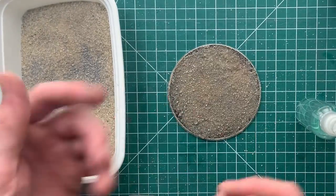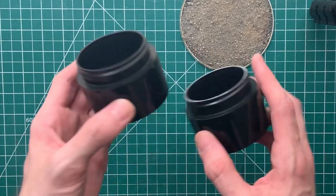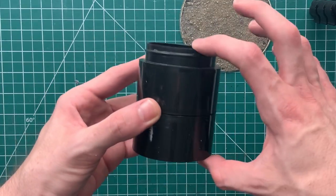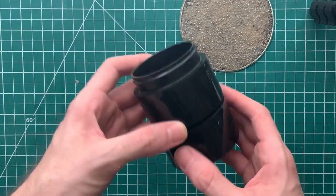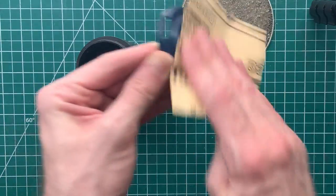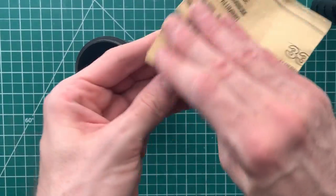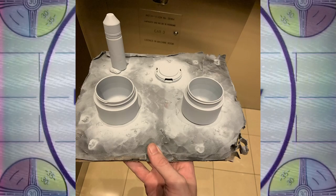With the base all gritted up, I set it aside to dry for a couple of hours and move on to the main body of the silo. My plan for the two tobacco containers is to stack them on top of each other to represent the above-ground portion of a larger underground missile silo complex. They need a little preparation first, so I bust out the sandpaper and give both a good scrubbing inside and out. The beer cap topper and the vape juice missile also get the same sandpaper treatment, making it easier for spray can primer to grab onto the plastic.